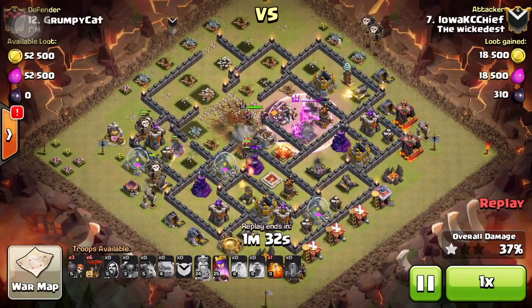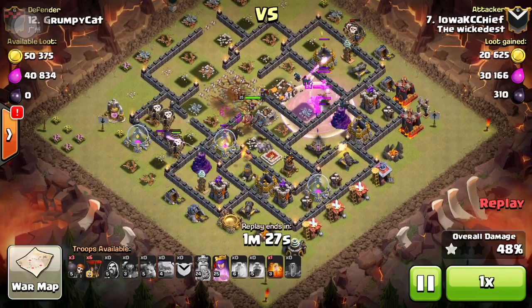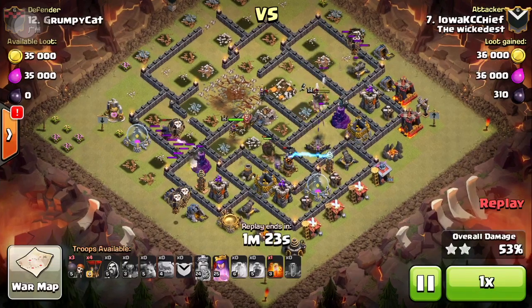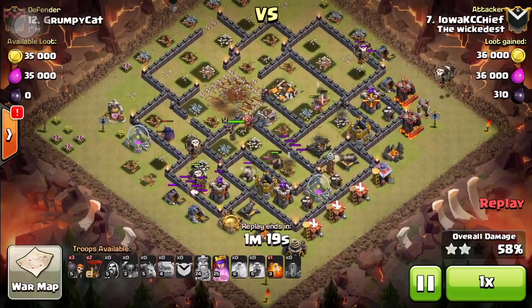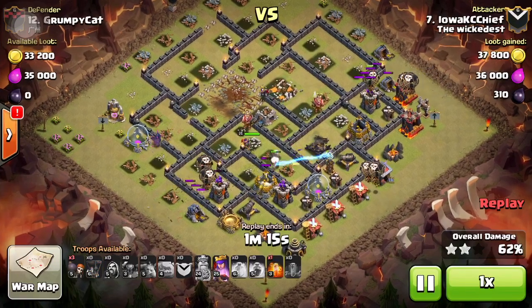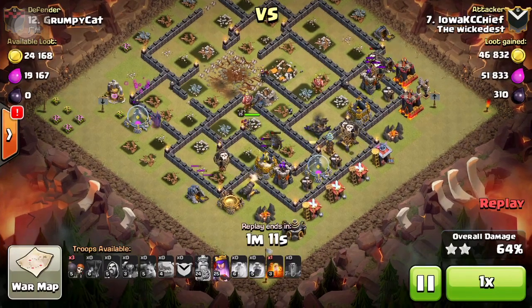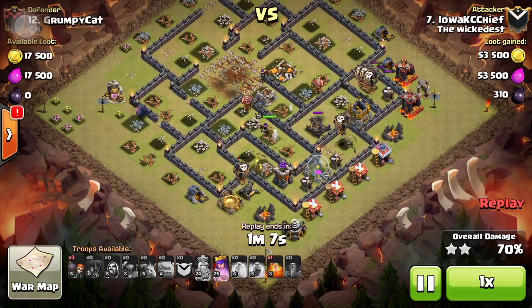I did know there was a tesla up top — this was a cleanup attack from a hog attack. You can see the air defenses fell pretty quickly. With no walls to go through, the kill squad could get in there and take everything out. It's going down nice and easy, and there's not much left to the base.